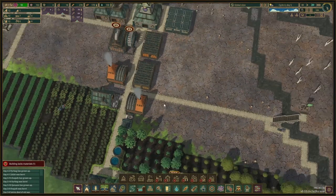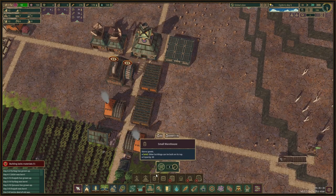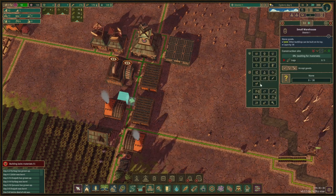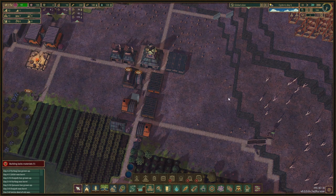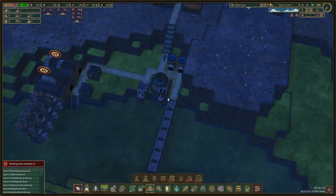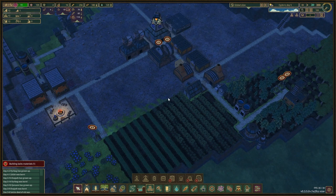We should store the chestnuts somewhere, so let's make a storage facility for them right next door. We're going to store grilled chestnuts there. Storage facilities only cost three logs, which is cool. The shower is in use, so that is good. And we have two inventor huts now, so that is great as well.